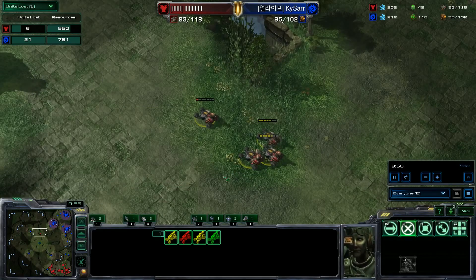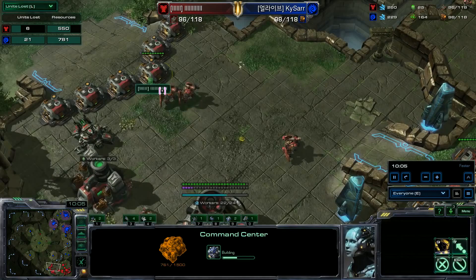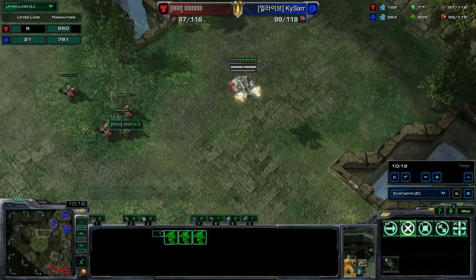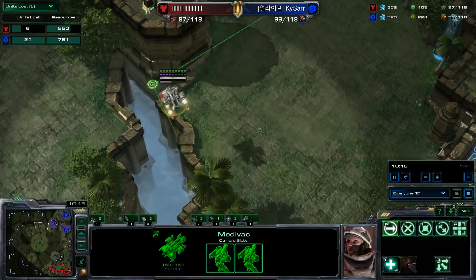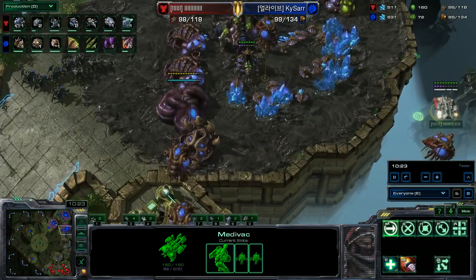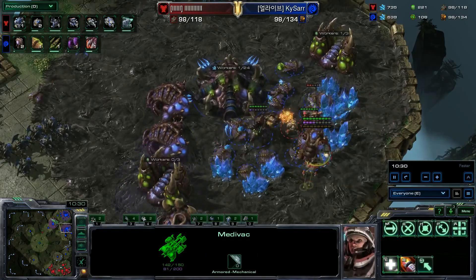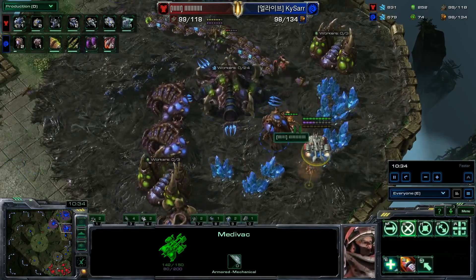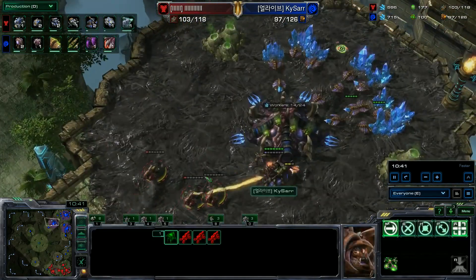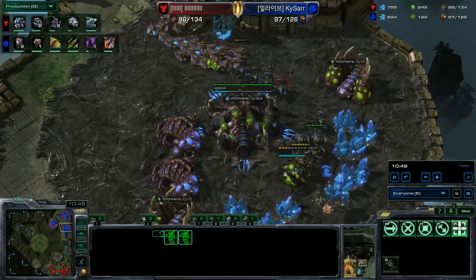Four Hellions equals one Command Center — so if you don't take a third base here... he is going to be going for a third base. He realized his units are moving slow and he lost a lot of Hellions, so he's going back into the harassment phase of the game. There's a drop over here on the right side moving in with a Hellbat and two Widow Mines. These drops are actually crazy to deal with. The Widow Mine gets some kills — they weren't big hits, but there are more Hellions trying to slip over here.